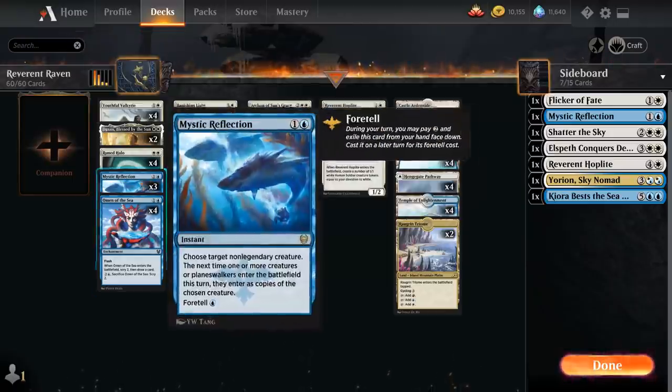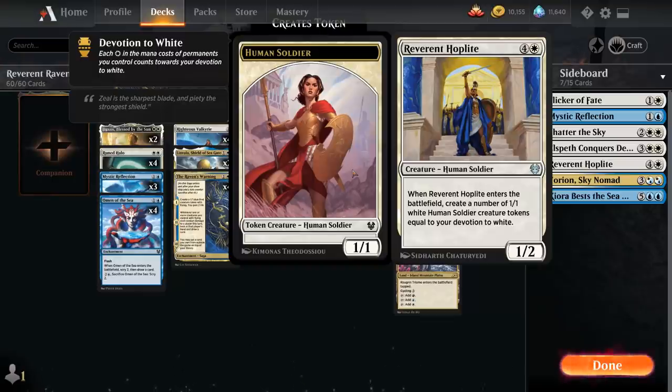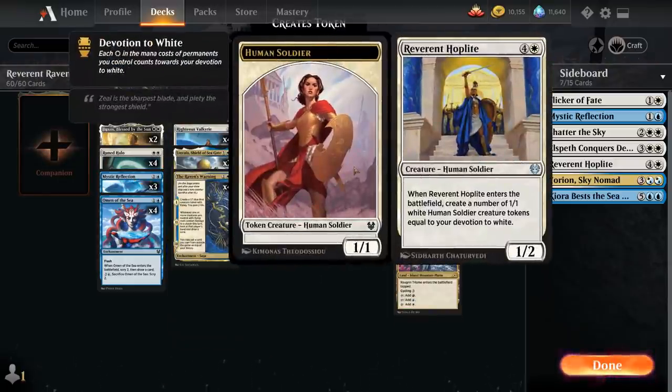Mystic Reflection is a 2-mana instant with Foretell, so we can pay 2 generic mana and later cast it for just a single blue. It says choose target non-legendary creature, and the next time one or more creatures or planeswalkers enter the battlefield this turn, they enter as copies of the chosen creature. If we cast Reverend Hoplite, in response to the trigger that makes tokens, we can cast Mystic Reflection targeting Reverend Hoplite — so instead of 1/1 tokens, we get a bunch of Reverend Hoplites that each make their own tokens, and our devotion to white has also increased.